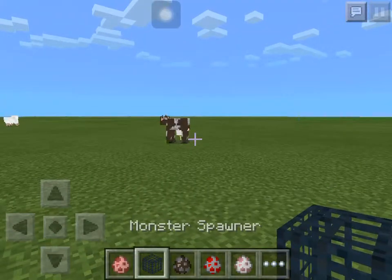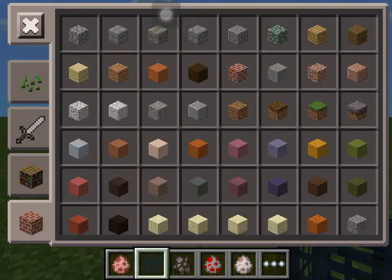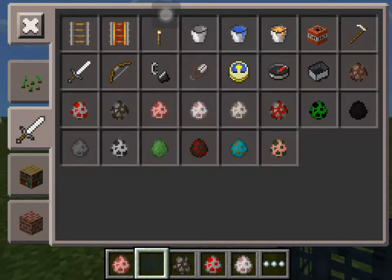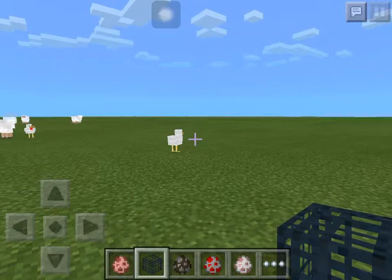What you need is a monster spawner, which you get from Creative only. And you get eggs from Creative only. So this means you can only do this in Creative.